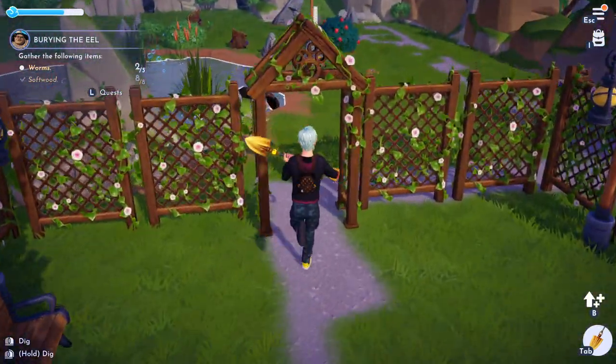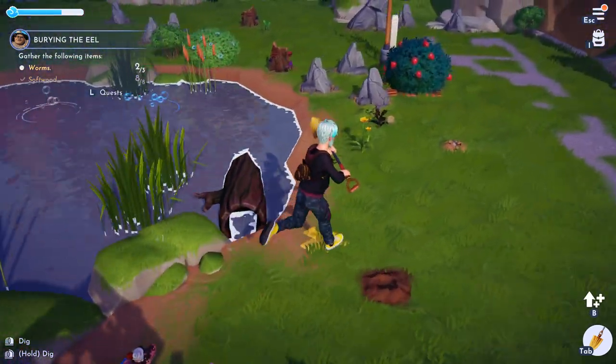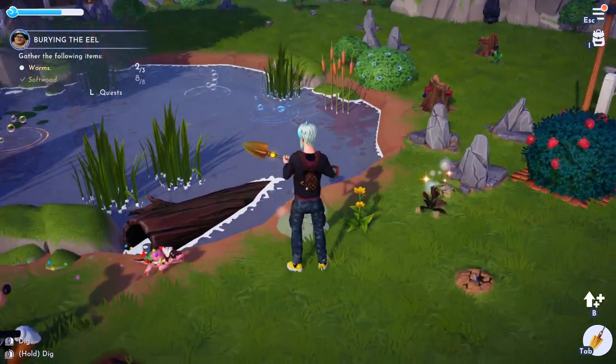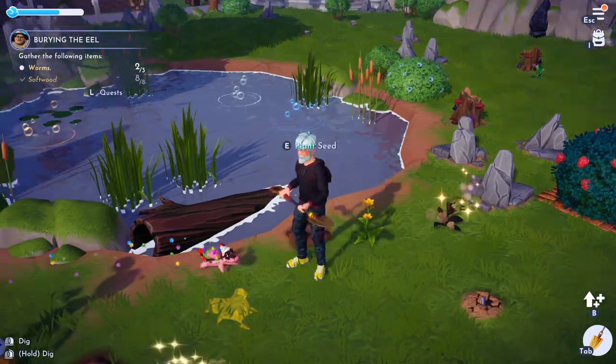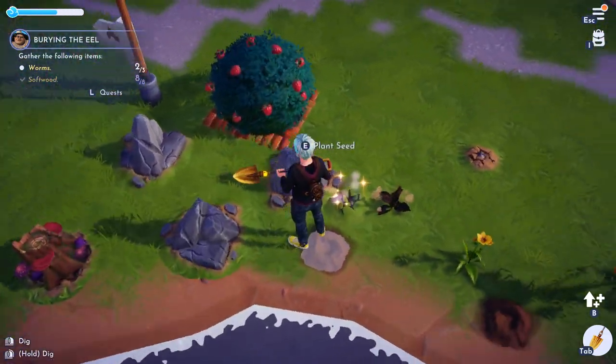I'm over here in the meadow and I see a dig hole right here. Let's see if we can get another worm. Nope, we got some coal. Here's another dig spot — nothing there. Let's try one more.